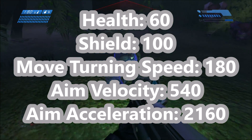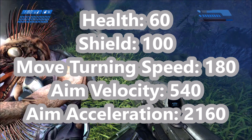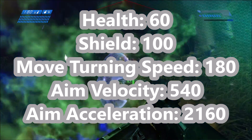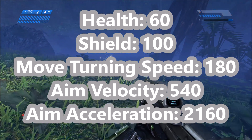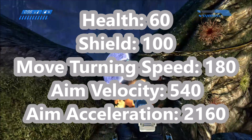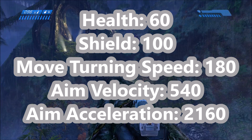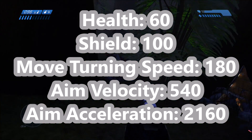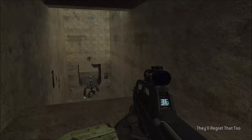Jackals in Halo 1 have a health of 60 points, their shields have 100 points of health, and they have a move turning speed of 180, an aim velocity of 540, and an aim acceleration of 2160. That basically dictates how accurate they are, how well they can look around, and how quickly — basically their aim accuracy overall. So that's our baseline established.